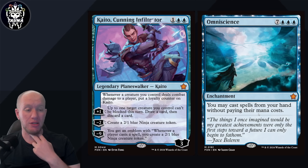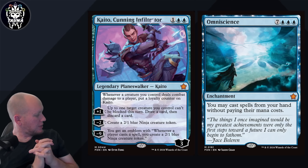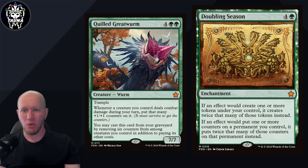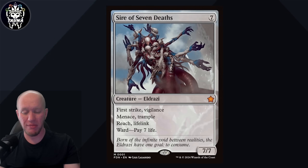Blue, we've got Kaito - great in any kind of unblockable-based deck, and because she synergizes well with it you're going to be able to reach her minus nine really easily. Omniscience - there are so many uses for it if you're able to cheat it out. I need it for my Zimone Manifest Dread deck - it's going to be great in that. Black, we've got Bloodthirsty Conqueror, a new version of Sanguine Bond or Exquisite Blood. We've got Rise of the Dark Realms for mass reanimation, and Liliana - when something dies, draw cards, create zombies, et cetera. For green, we've got Quilled Great Worm, which gains plus one counters and can be cast from the graveyard too, and Doubling Season - insanely great cards. Doubling Season just doubles everything. And then some multicolored ones and a colorless one that I think is more of a meme, but still a fun meme.